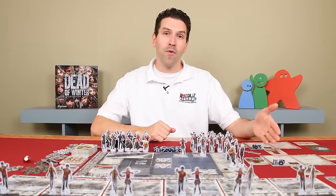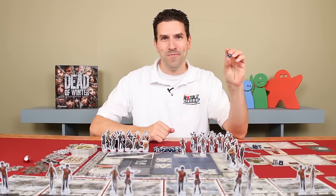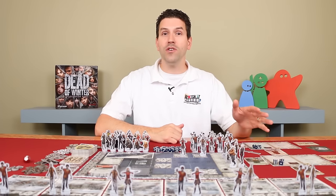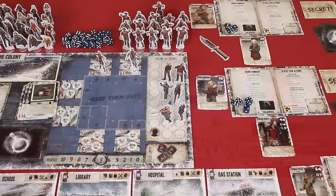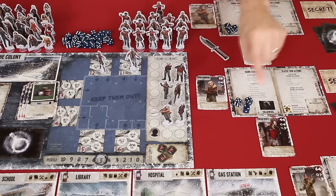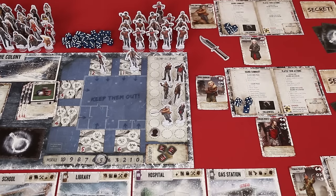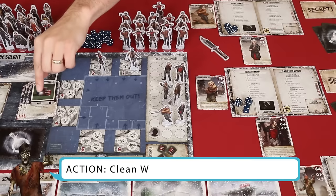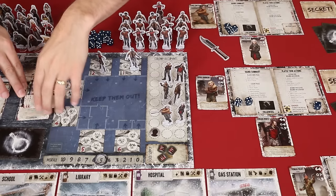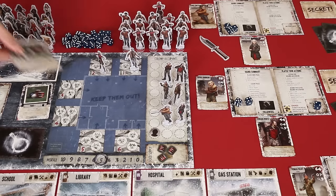These are called action dice, but many actions don't require them — no matter what you roll there's going to be lots of things you can still do. That said, there are certain actions that use dice. To complete an action that requires a die, you move one from your unused action die pool to your used action die pool. Sometimes the die will need to be showing a specific value, but other times it doesn't matter. For example, if you want to clean waste you move a die of any value to the used pool and remove the top three cards in the waste pile from the game.